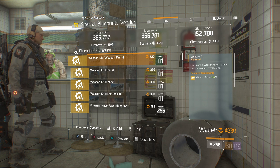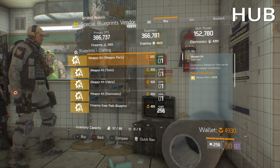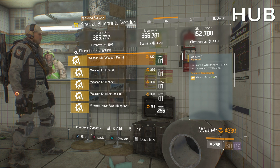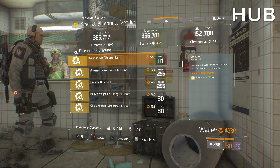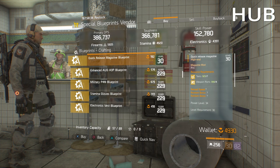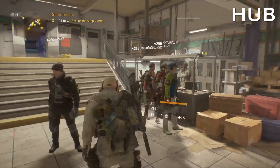Starting off down at the hub, all of my characters have all of the blueprints unless there is something new, so please double check just this one spot in particular. I always get the question: don't you have another character you can switch to? I bought everything — I've got 4930 credits. So unless there's something new here, I already have everything across all three characters. Hub blueprints: we've got firearms knee pads, a holster, heavy magazine spring, quick release mag — nothing new unless there's something I don't have.